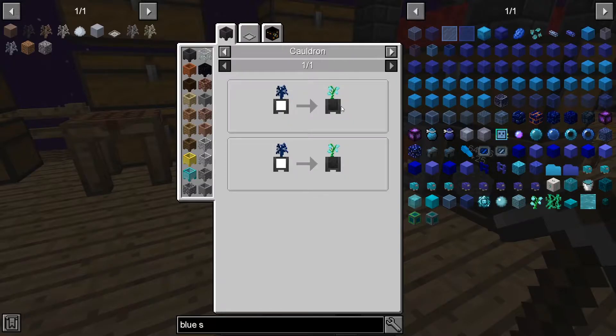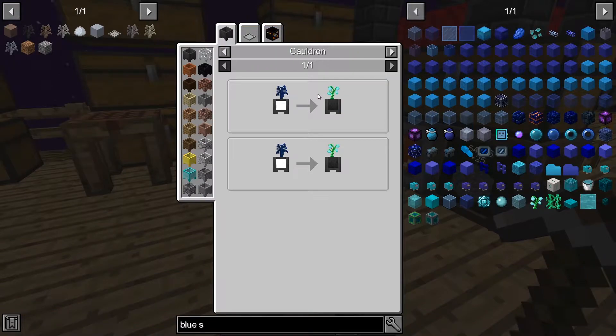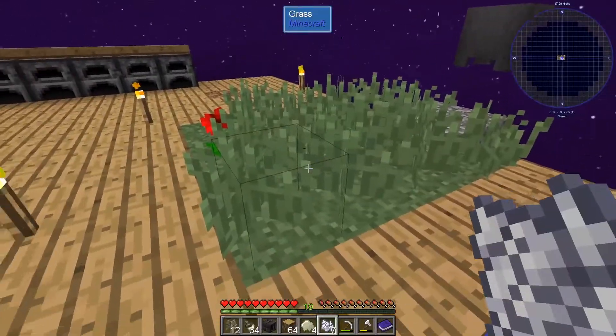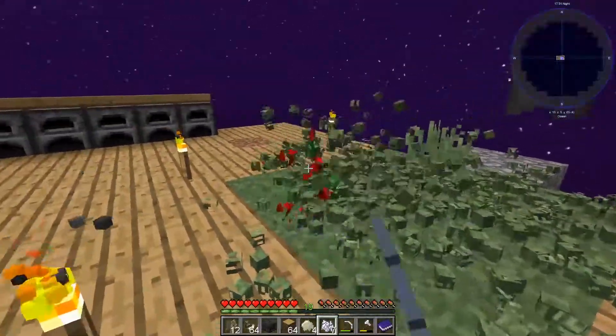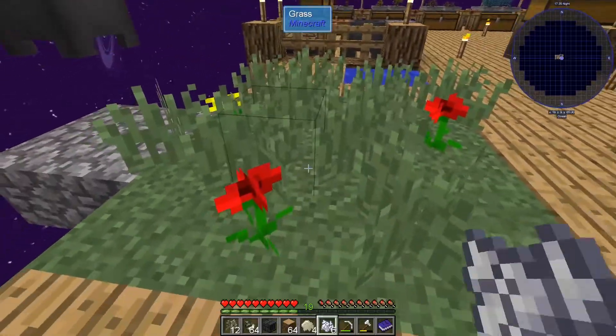So lapis and milk to get this blue slime. Let's see if we can get grass or like different seeds. I got some before, I believe.